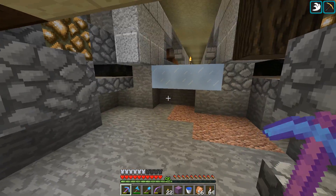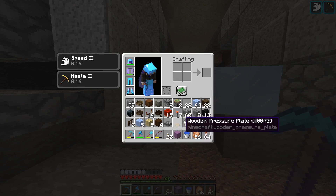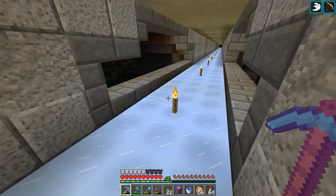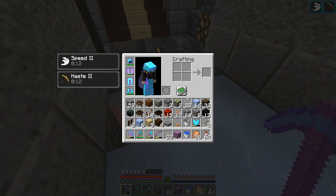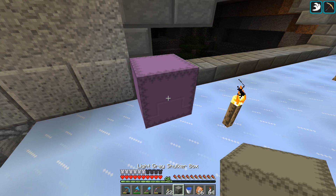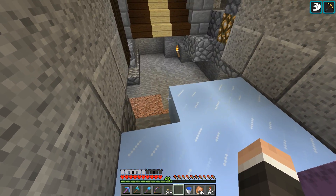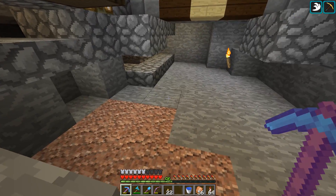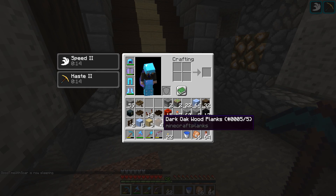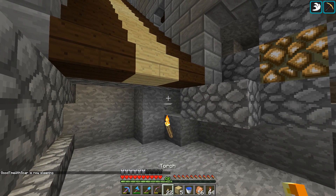What we're gonna build is an ice path boat launcher thing. Yeah, it's gonna be cool, hopefully. I built it in creative in single player so hopefully everything goes okay. What I'm worried about is the server lag - that's what I'm worried about, it lagging everything out.